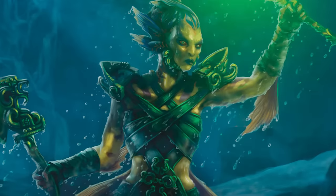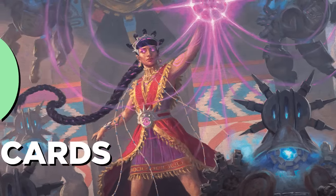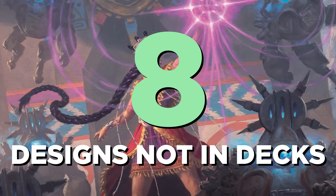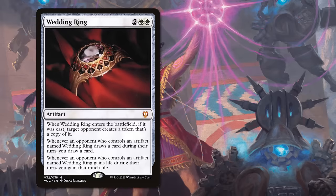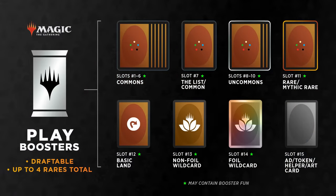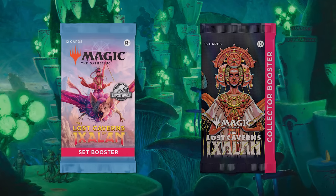Now let's get into the decks themselves. Each of these decks has 10 brand new cards. Additionally, there are 8 unique designs not found in the decks, but focused for Commander — in Set and Collector Boosters. Kind of like how Wedding Ring or Brunard were. These kinds of cards are going away when the set boosters go away, with our change to play boosters with Murders at Karlov Manor. But we aren't quite there yet, so Ixalan has one more batch in main sets for you.